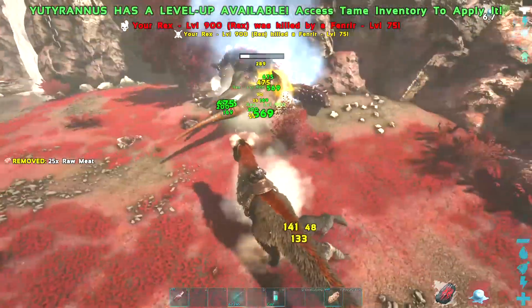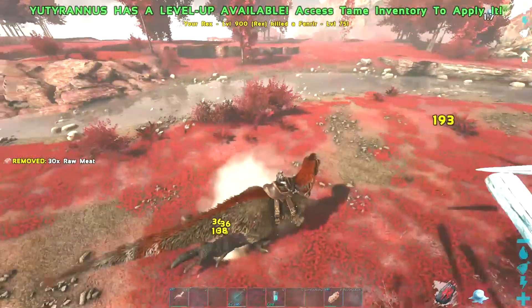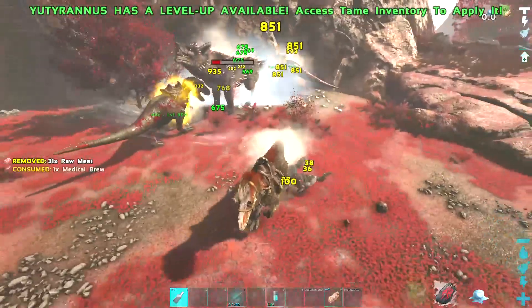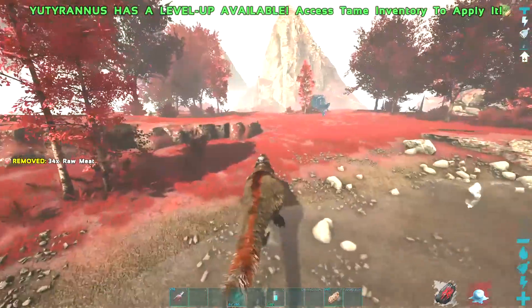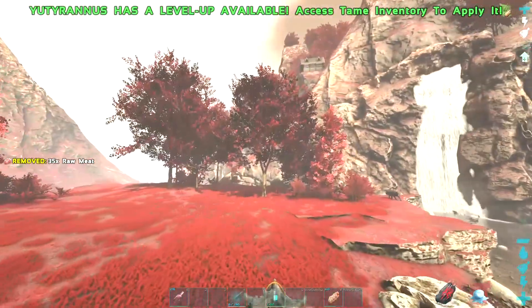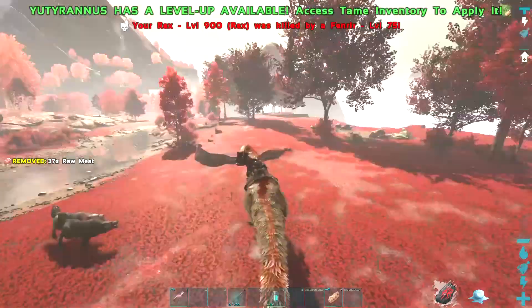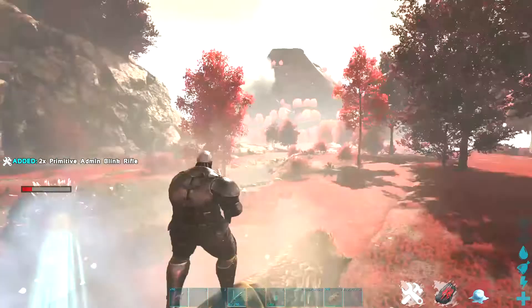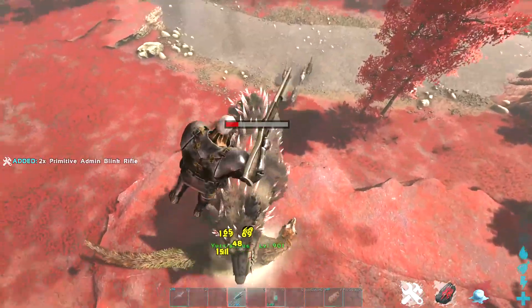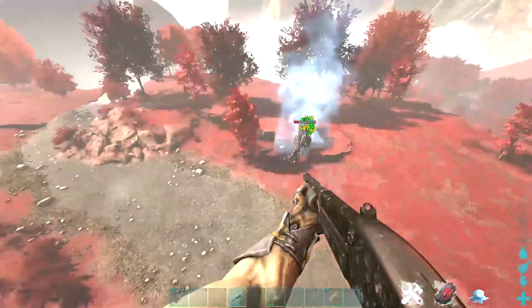We still got two more rexes. Those spikes are terrifying, and the fact that these things slow you down. There goes another one — and the other one's frozen. There goes the last one. Alright, I'm just going to leave the Yuty to die. Fire for my honour.